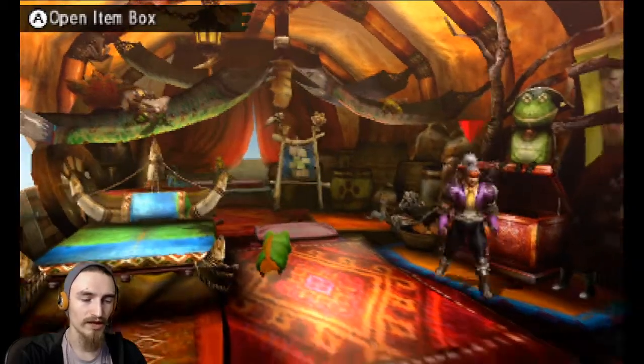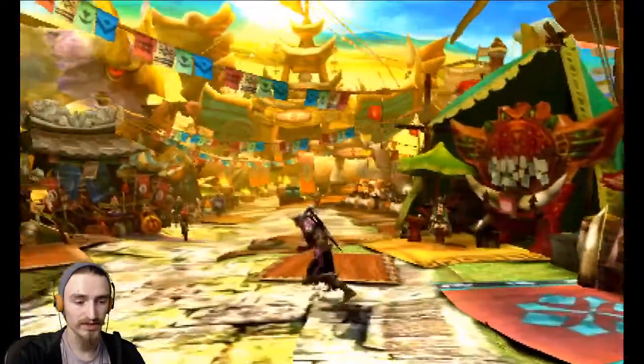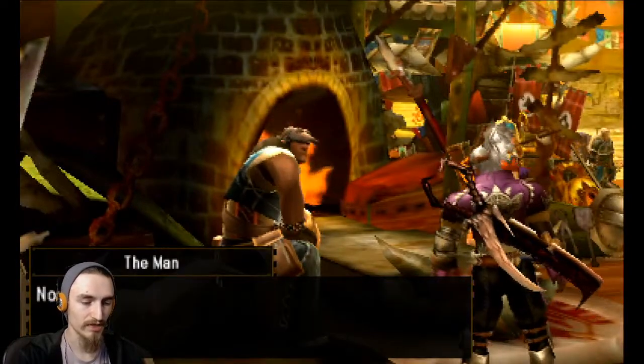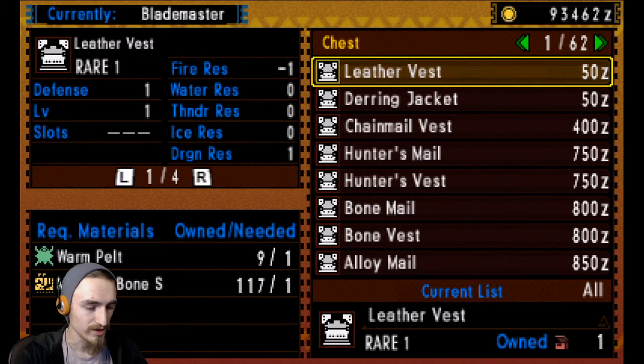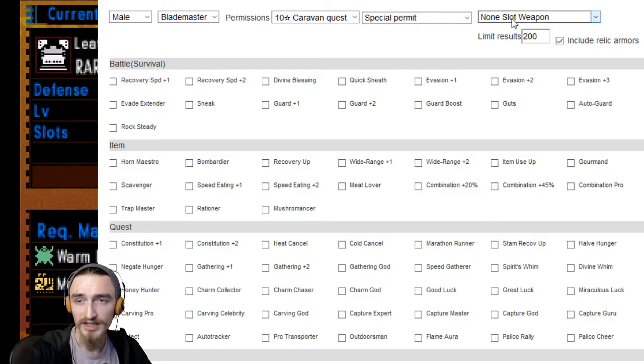I want to talk a little bit about what I thought about putting on these guys. Clearly they need to be awakened, so you need to have free element. That's going to be one of the skills that we need here. I'll jump over to the set builder to explain my thought process. Let me go ahead and open up Firefox here. This is the set builder I use, and we're going to start plugging things in.